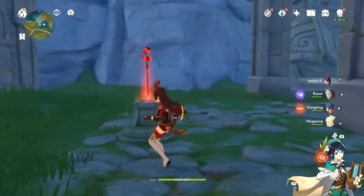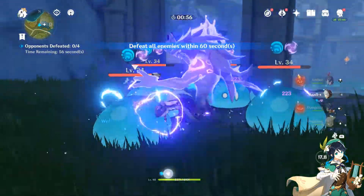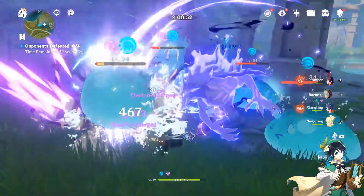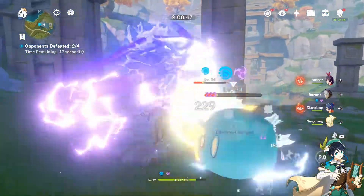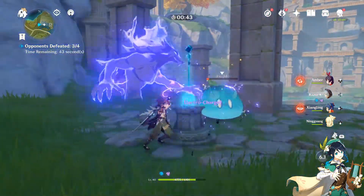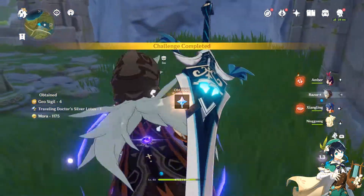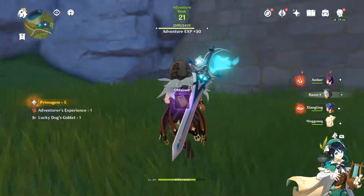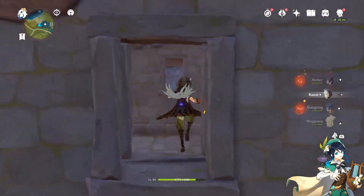We're going to activate the battle right here to open the door and save that spirit. You've got to wipe them out within 60 seconds, which is why we pulled out Razor — we know Razor will definitely get the job done with his berserker damage build, or crit rating build. We got another chest from this one too — there's so much loot in this general area, it's ridiculous.